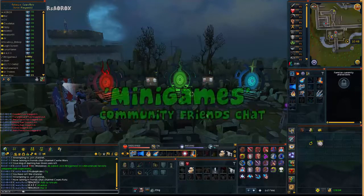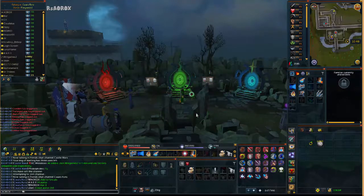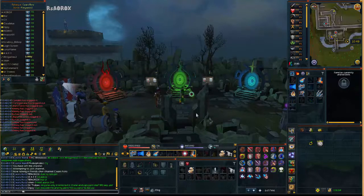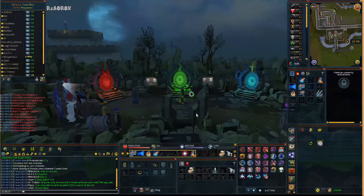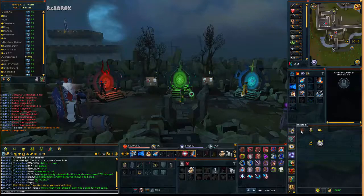This method shows how the Minigames friends chat does it as well as some other Castle Wars friends chats. When you join the friends chat Minigames, you'll ask what friends chat is doing games, because we never do them within the same friends chat to prevent crashes. Once you're given a friends chat you'll be added, you'll have to wait 60 seconds and then hop over to that friends chat. Most of the time this friends chat will be Minigames too, but if there isn't someone able to add using that account, a different host from the friends chat will host.